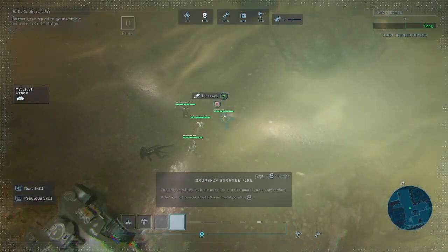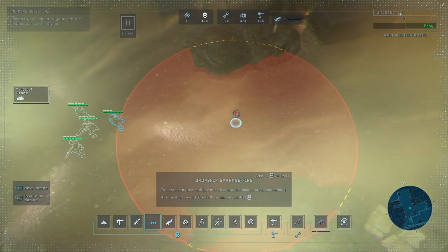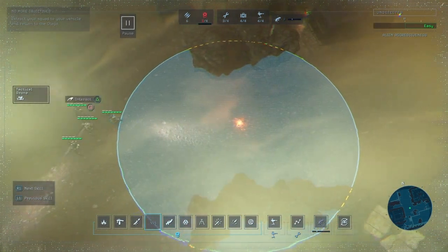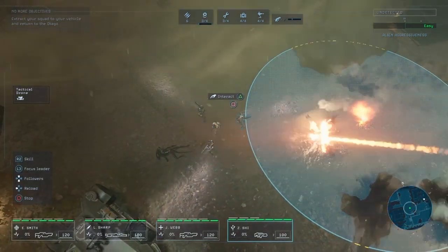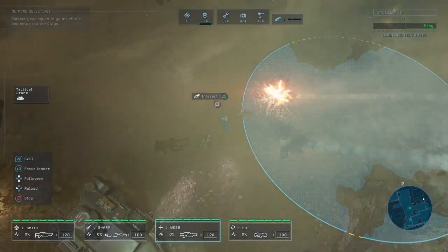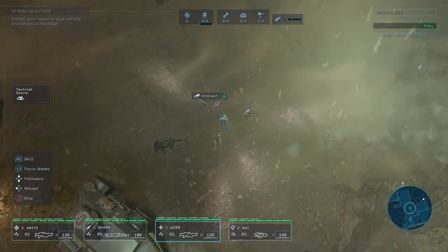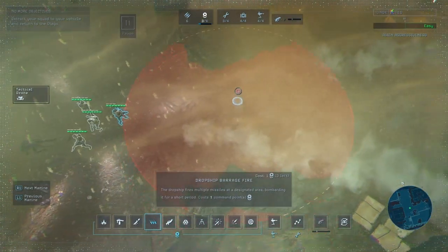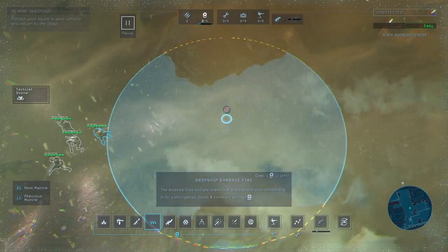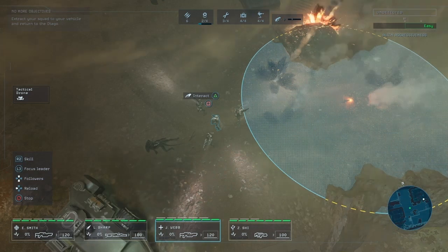By the time you get the ability 'Dropship Barrage Fire' — which unlocks somewhere around the 3rd or 3.5th mission, in the middle section where you have to defend your ship — you then step your marine that you want to lose limbs into the barrage fire halfway through. There's a chance they'll lose a limb, become unconscious, or die. You just keep doing it until he loses a limb.